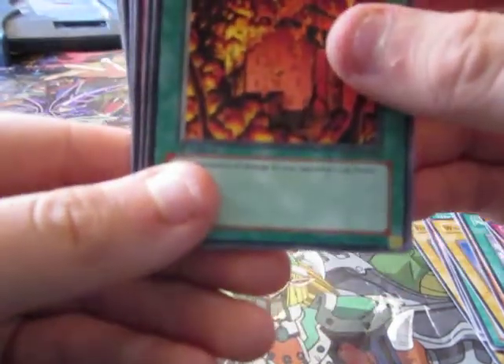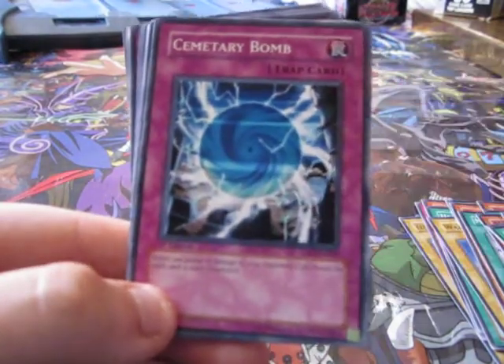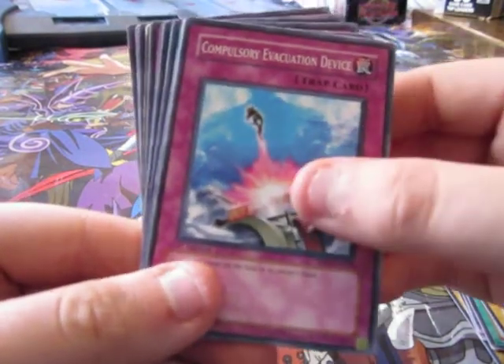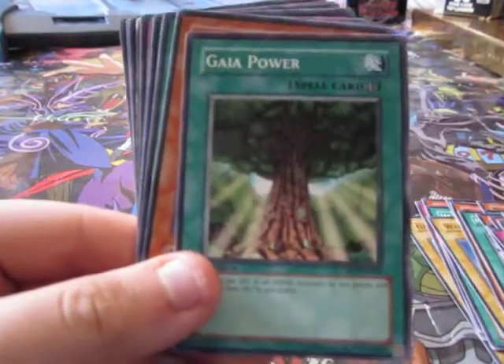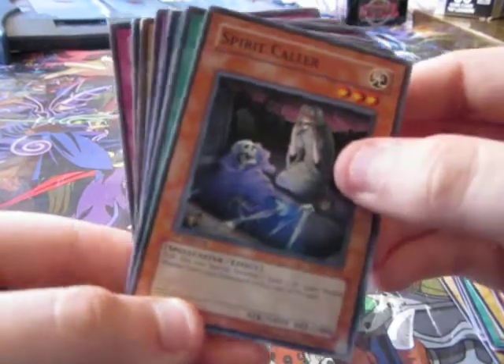Ukazi — 800 points of damage — Skalango, Cemetery Bomb — pretty weird — Premature Burial, Compulsory Evacuation Device, Gaia Power, Spirit Collar.